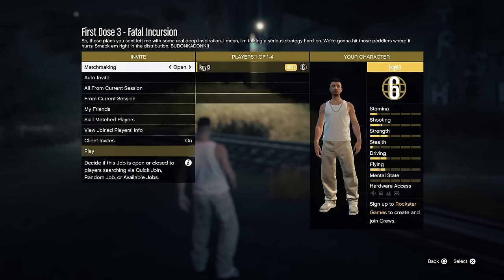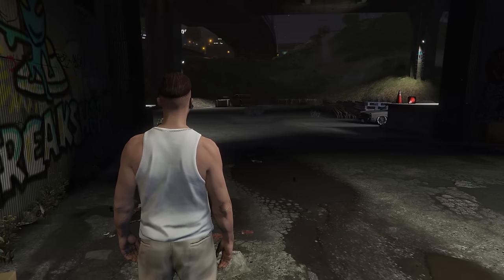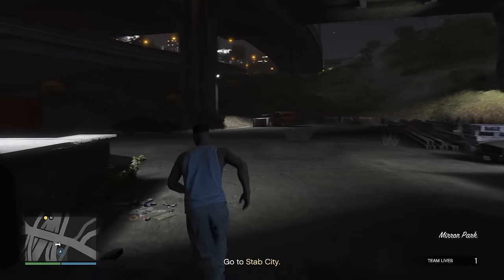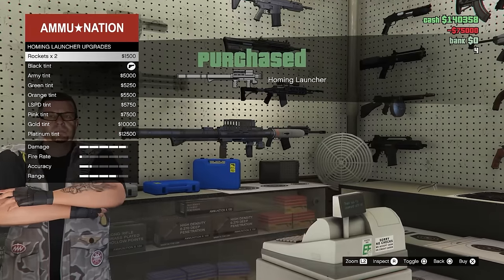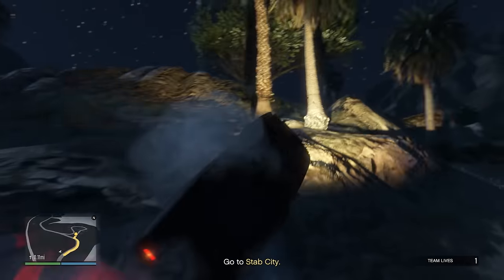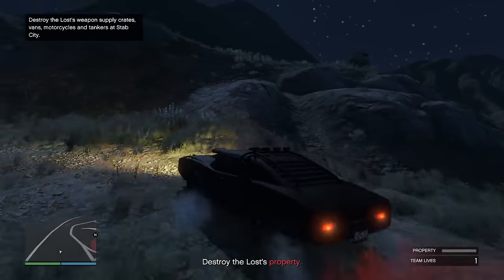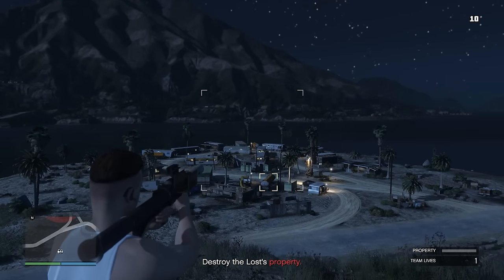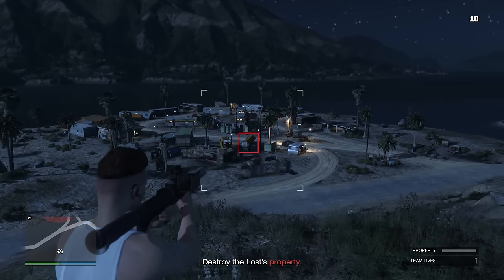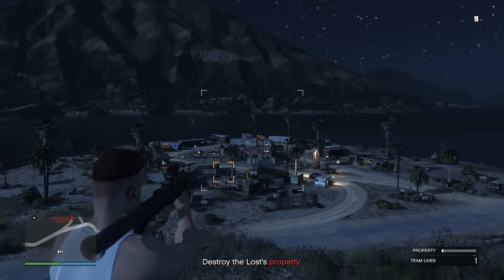Moving on to the third First Dose mission — usually considered the hardest — there are a few things you can do to make it way easier. First, head over to Ammu-Nation and pick up a homing launcher with full ammo. It will cost a lot of money but it's definitely worth it. Then, once you start the mission and head over to Stab City, use your Duke of Death and drive up the hill all the way to the very top. Stand on top of or next to the Duke of Death, take out your homing launcher, and destroy all the property down in Stab City.